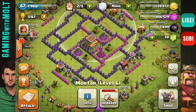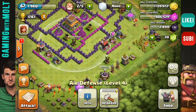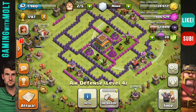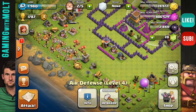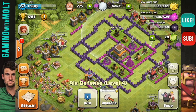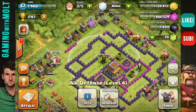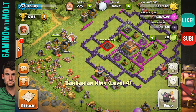We're not trying to protect resources as much in this one. We're also going to be centralizing our air defenses, because as you get up in higher levels — even at lower levels depending on who you run into — a lot of people will run giant-healer or dragon attacks and things like that. So we're going to put our air defenses triangulated as well. We're going to go ahead and bring that dark elixir in here too.